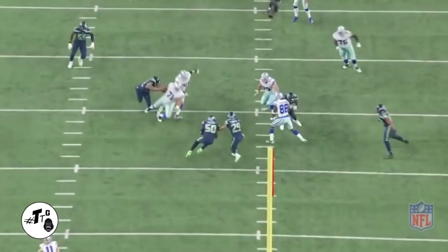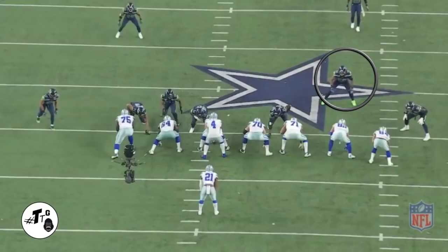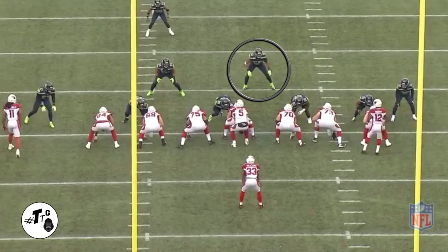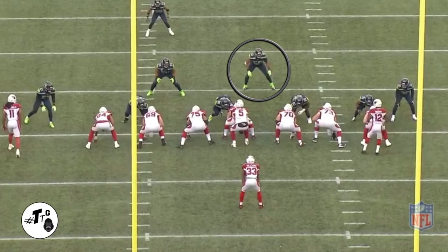10 shade 12 personnel split divide zone counter orbit motion — right literally sits into the C gap because he knows Zeke is going to come to him; no need to work harder than necessary. 60 shade 12 personnel cover one robber — right picks up the nearest threat which is Zeke, sees the check down, comes up at the perfect time and absolutely clobbers him. 50 shade 21 personnel inside dive — right shoots through the A gap untouched for a gain of one or two. 10 shade 12 personnel zone left — right goes unblocked due to the two-gap by Jones and makes the free play.